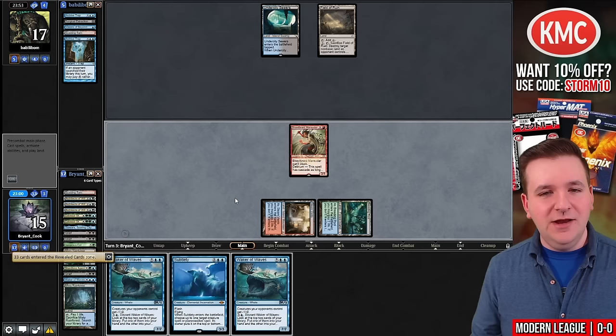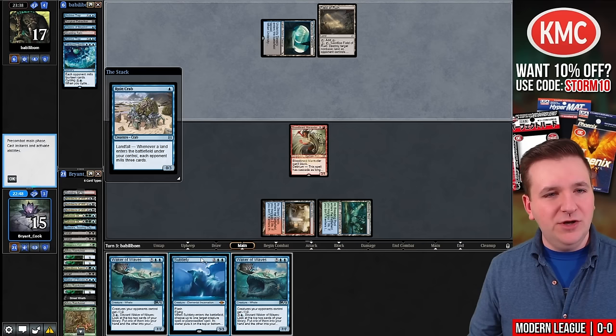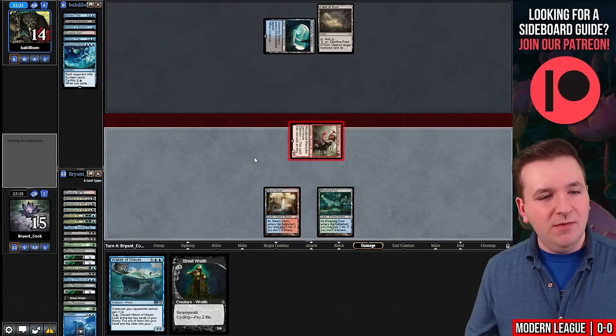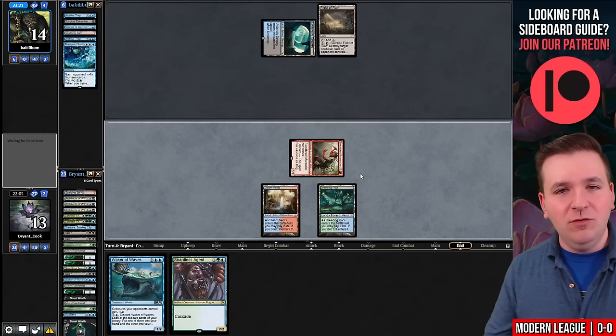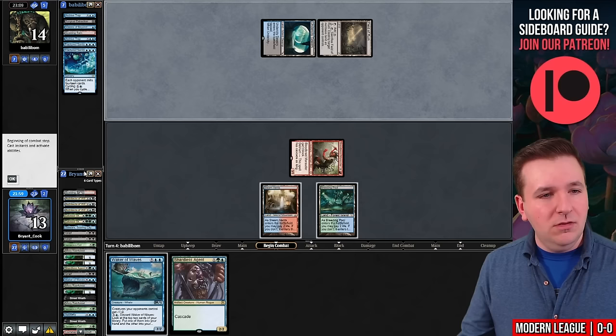We've revealed our entire deck and now we're passing. They cycle a Fractured Sanity. I have not milled over a Force of Negation yet — that's definitely a card I'm interested in. I think we want to Subtlety this Crab. We'll exile a Waker of Waves, target the Crab, and they put the Crab on the bottom. Can the Bloodbraid Marauder get the job done? They are at 17. We'll attack for three. I'll cycle Street Wraith trying to hit another Marauder. We find Shardless Agent. I'll pass here so I can use the Waker to dig for Force of Negation or the third land. We cycle Fractured Sanity. My graveyard is looking pretty thick right now — 23 cards left and they're struggling to find that extra land.